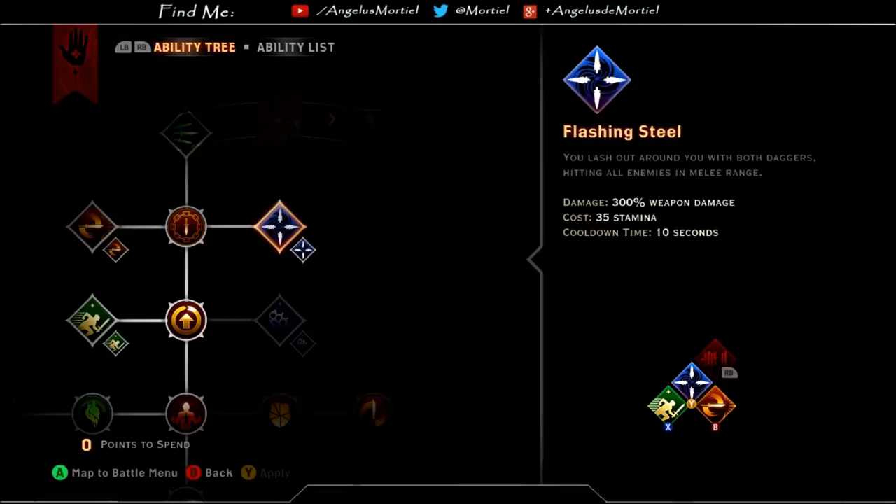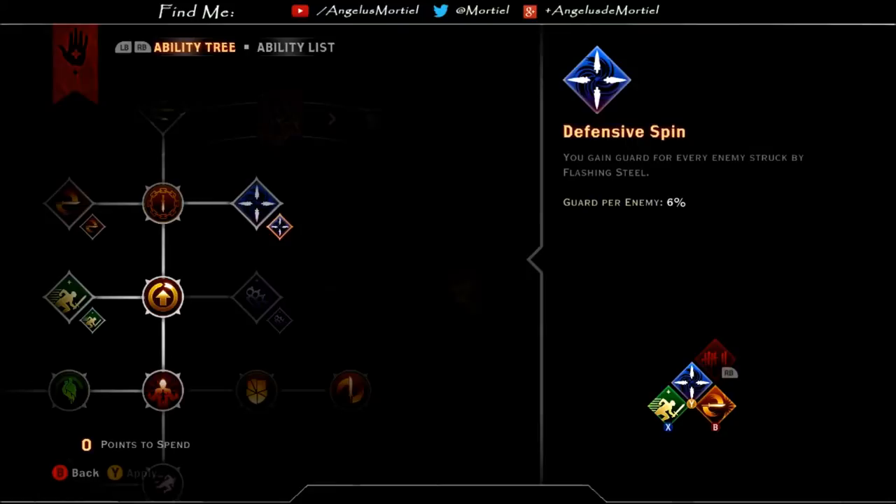Next, we have Flashing Steel. This was a duelist-specific dagger skill that sees the sister spin around, hitting any enemies within range of her daggers and dealing 300% weapon damage. That number is a bit of a misnomer, because each dagger hits for 300% weapon damage independently, meaning some enemies may be hit twice. The upgrade, Defensive Spin, replaces the duelist massive damage bonus for 6% guard generation per enemy hit with Flashing Steel — and yes, that does stack with the sister's built-in 1% guard per hit.